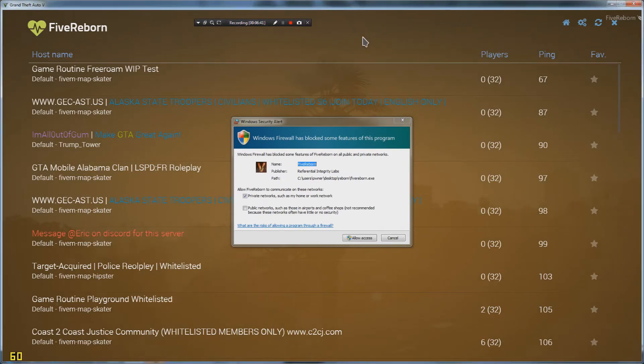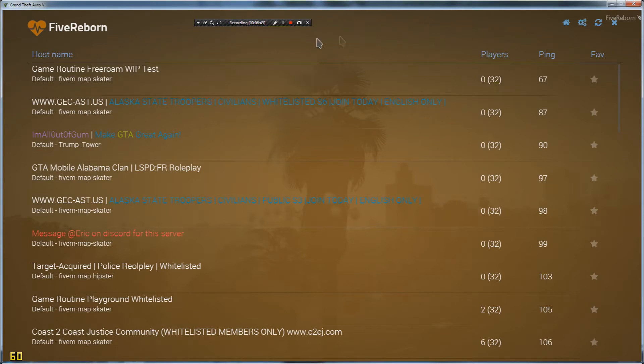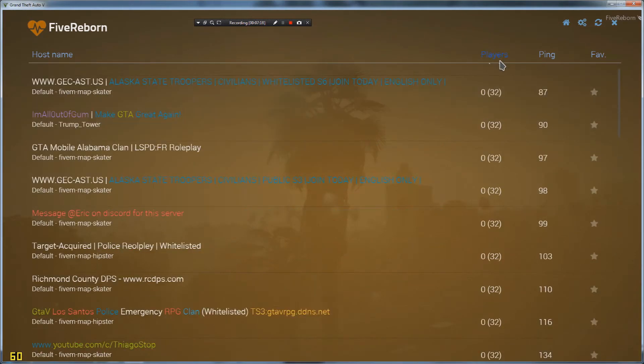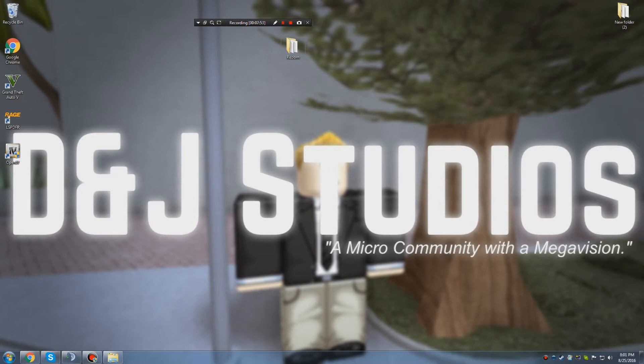Once it finishes, it should start up on its own. You simply want to allow access through Windows Security when it asks — just tell it this game is okay. You have successfully downloaded Five Reborn. If all you wanted was to download Five Reborn, you're basically done. You'll have the server list with hosts full of people you can hang out with. But if you want to join DNJ Studios, keep watching.